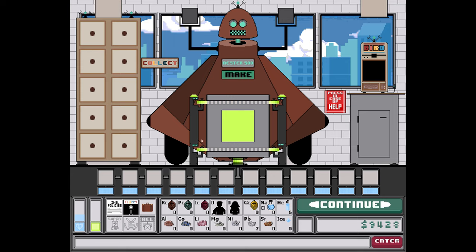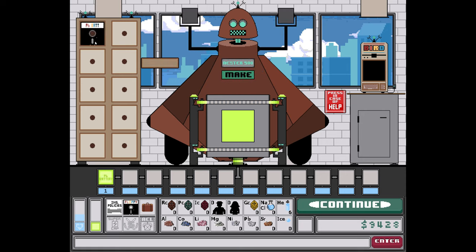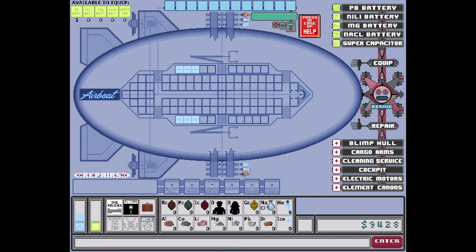This is the Nestor 500. We have the battery — let's make it. We got it! We got a battery, let's continue. Okay, we need to equip the battery.